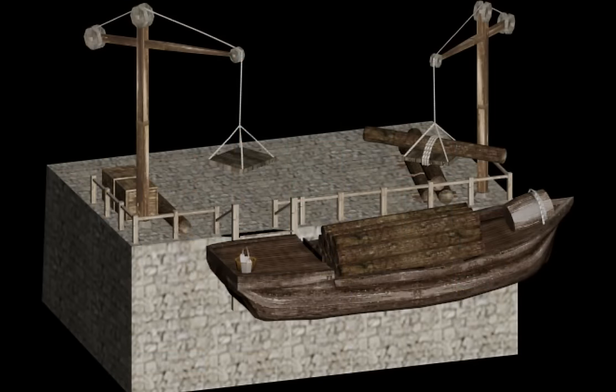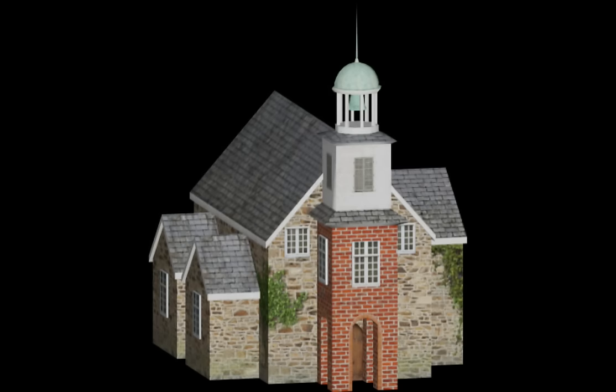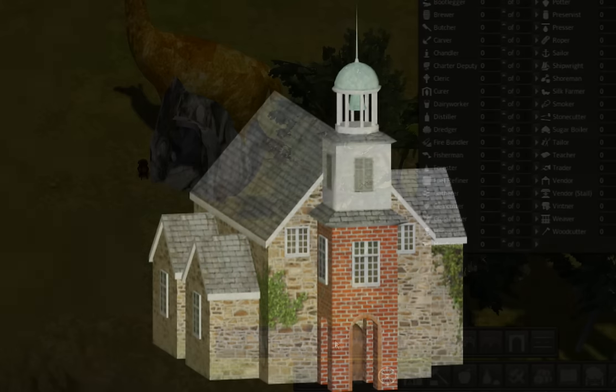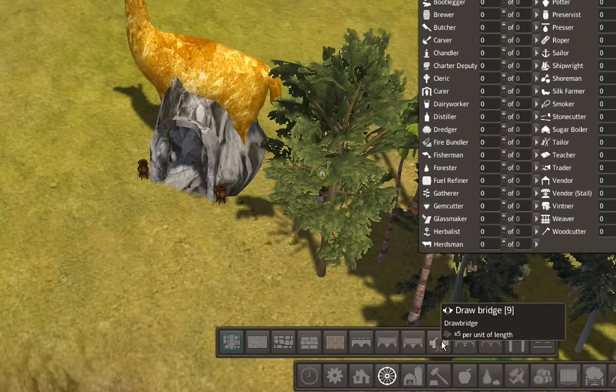There are over 30 new production buildings, and we'll take a look at the buildings in just a minute. There are new roads — red brick roads. There are new bridges, including, look at this.